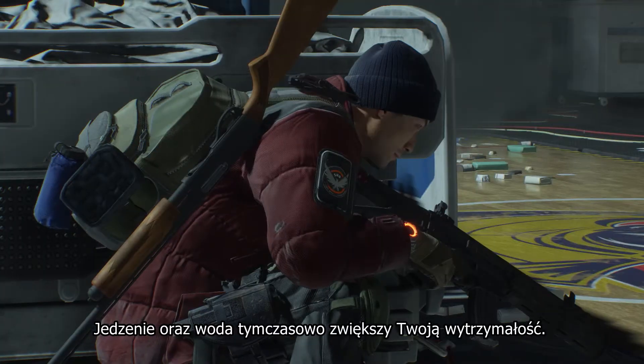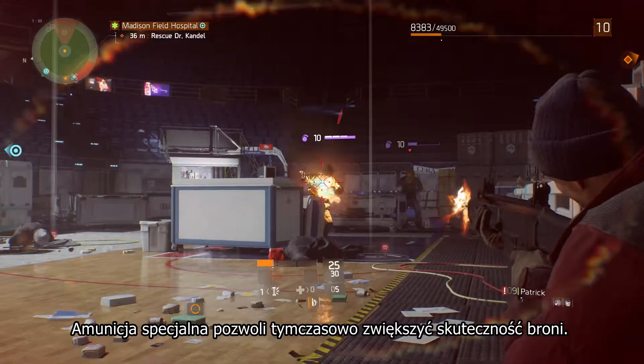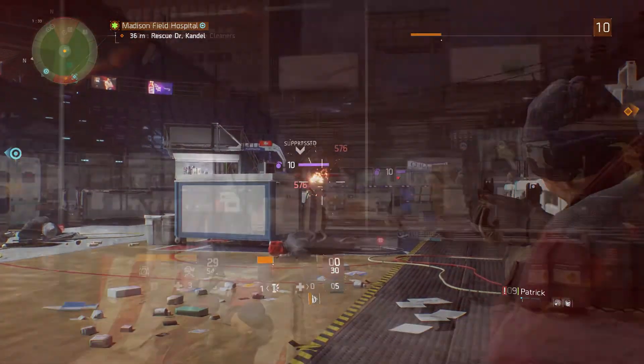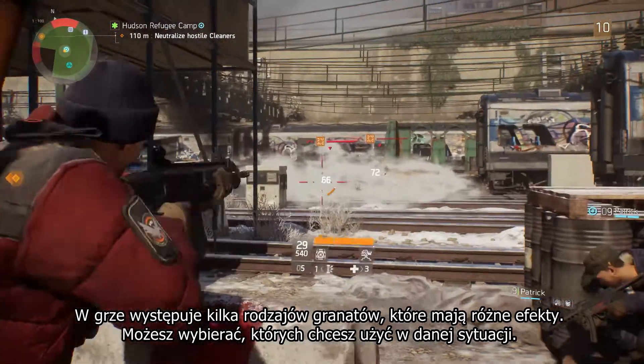Food and water consumables increase character performance. Special ammo consumables increase your weapon efficiency. Grenades come in different types that have different effects, and you can choose depending on the situation.